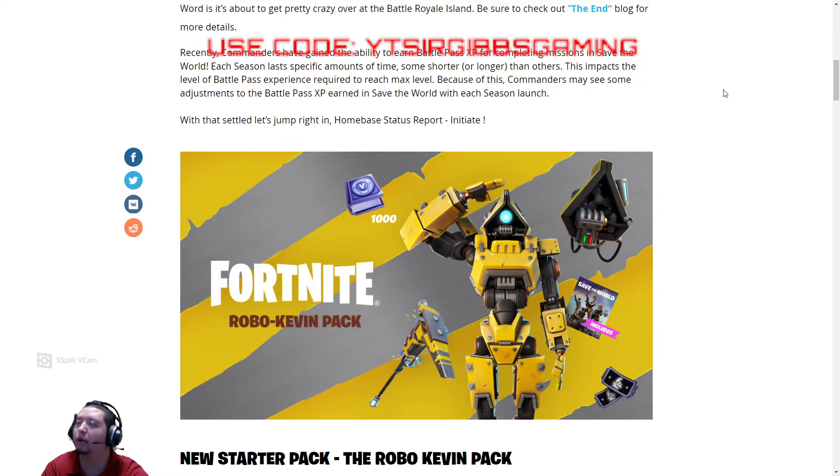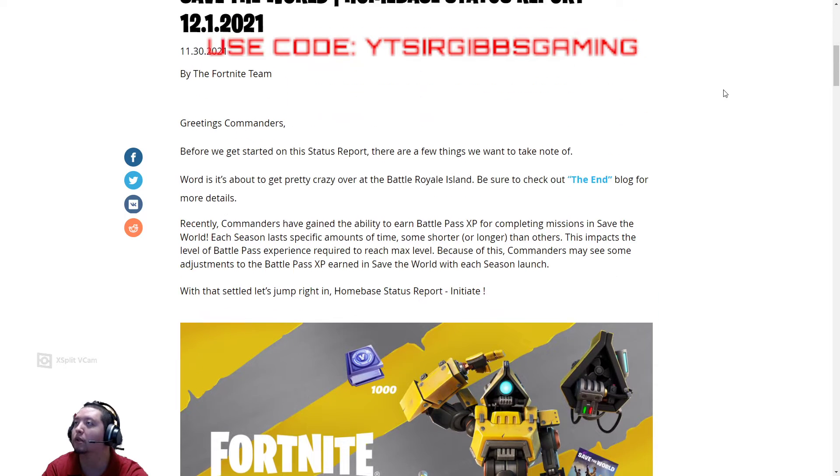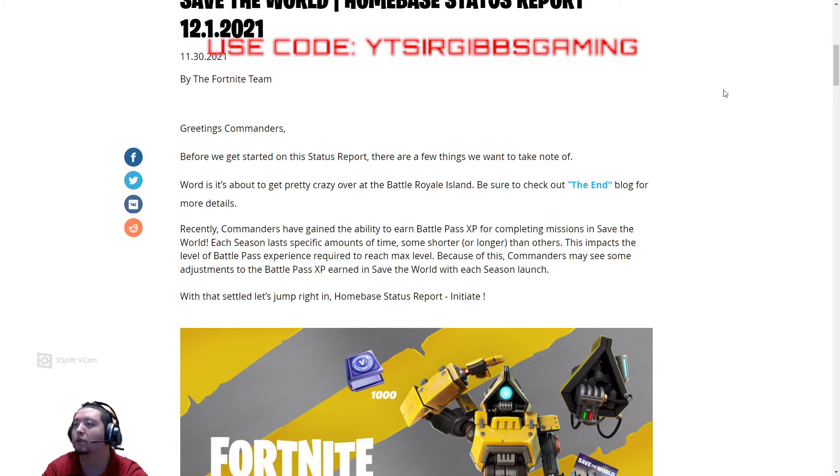So you earn battle pass experience by playing Save the World now. If you haven't played Save the World, it's a pretty good game mode — it's full of zombies mainly, that's pretty much all it is. But it's fun, it's a building game, so if you're into that, make sure you buy it and use my code in Epic Games Checkout.